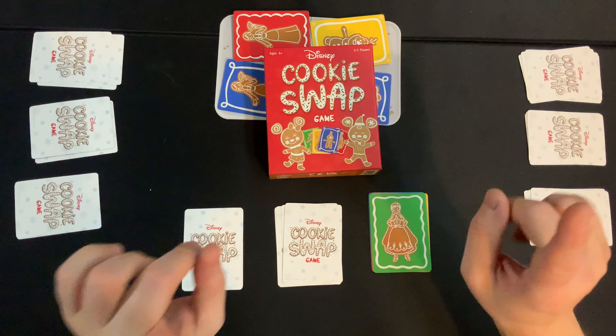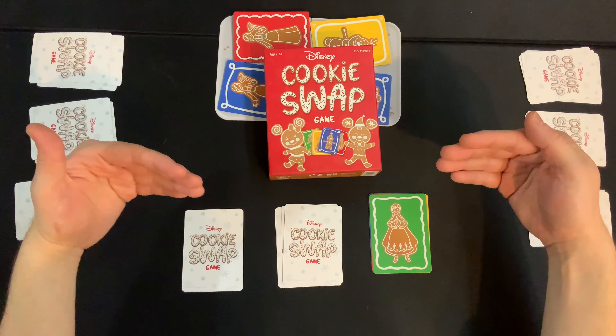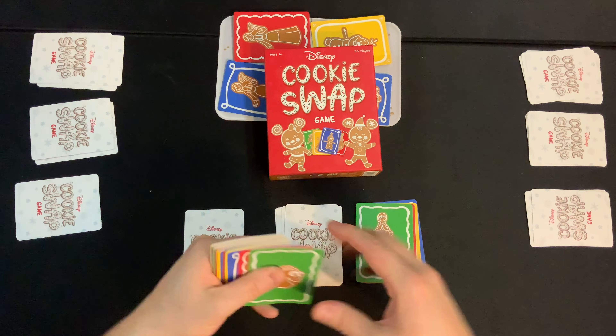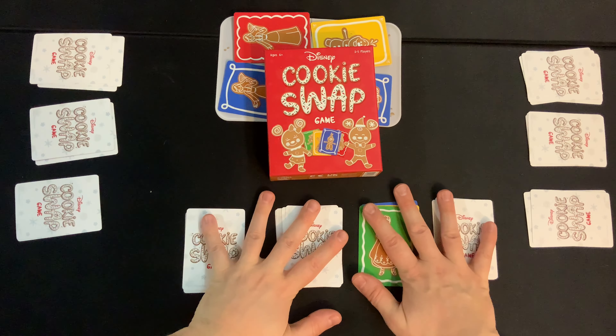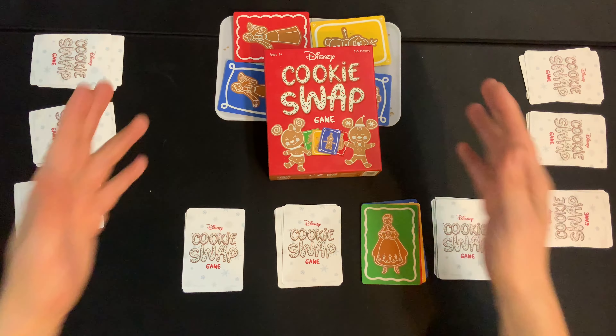The next game mode is called Expert Bakers. If you have some players who are really good, at the beginning of the game when you take out sets, you might leave an extra set or two in, and that player will get an extra pile of cards they have to complete before they win. In this example, they would have to complete four sets, while the other players only have to complete three.